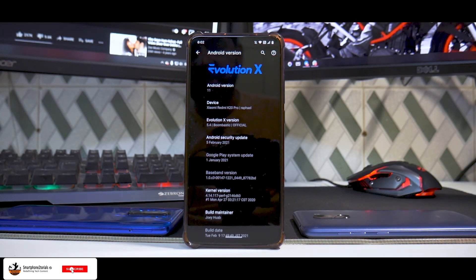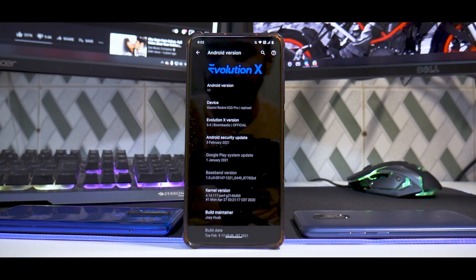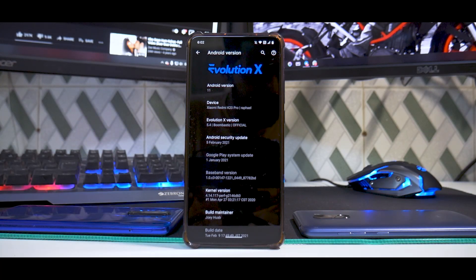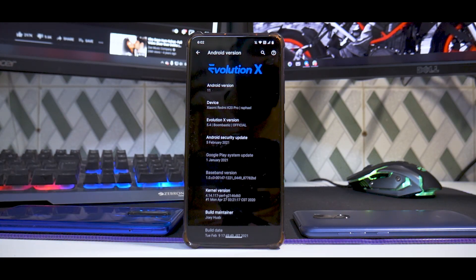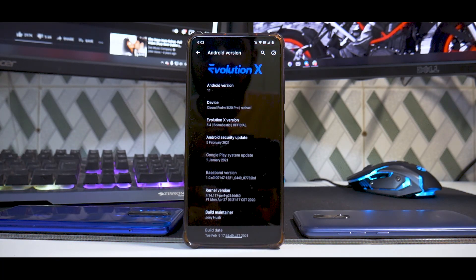Hey guys, welcome to another video. It's been a very long time that you guys have been telling me to check this ROM out for the K20 Pro. We are talking about the latest Evolution X 5.4 — the version name is 'Bombastic,' and it sure is bombastic because it's been running great. I've done benchmarks, I've done gaming, and I'm actually going to do a dedicated gaming video on this ROM.